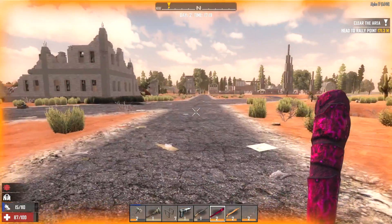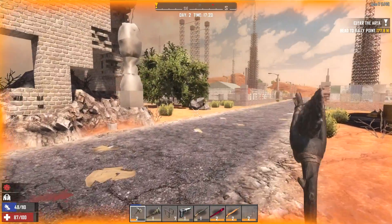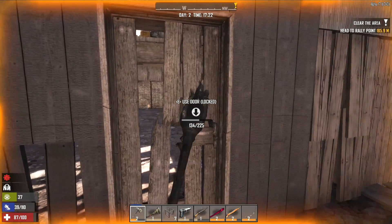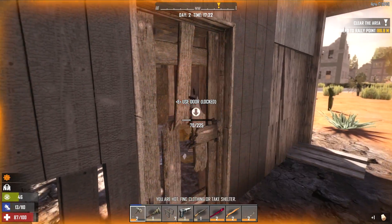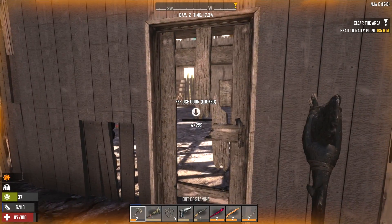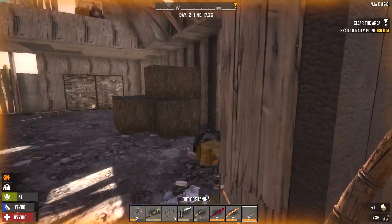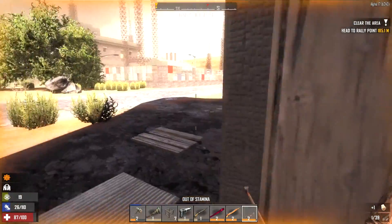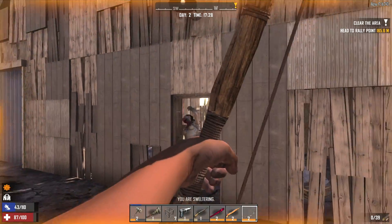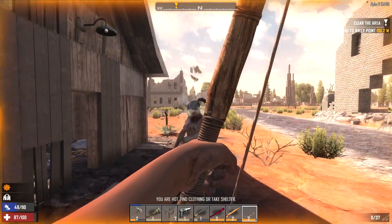Barn, baby — I think this is the winner. This should be real easy to clear out, maybe only two or three zombies in there. You gotta watch though — up on the top sometimes there's a feral. But we got a pistol and a shotgun so if there is, we'll deal with it. My stamina is messed up from overheating so much. Here we go, there's one. Some bow and arrow play.